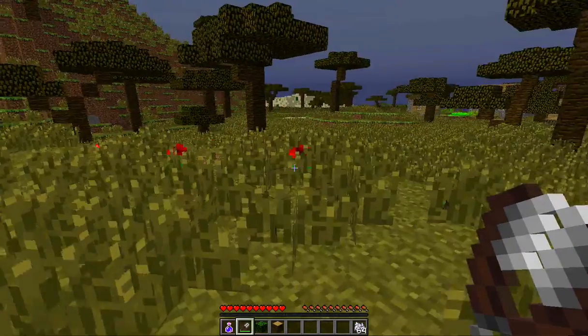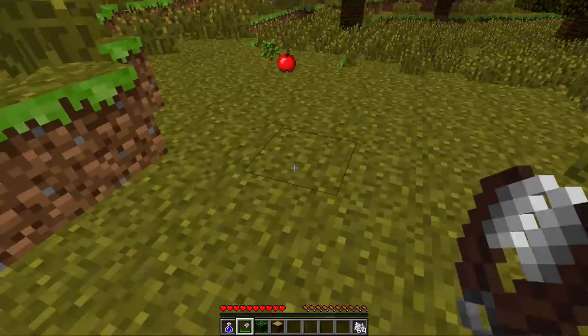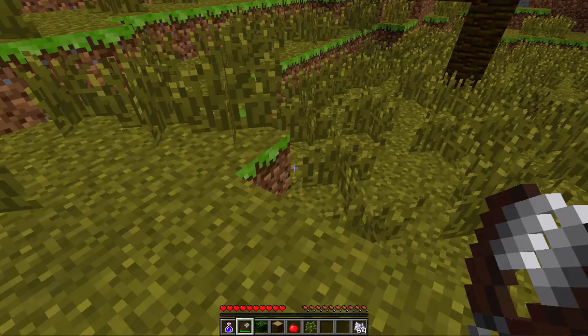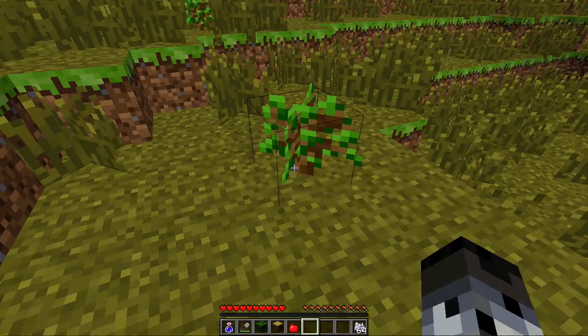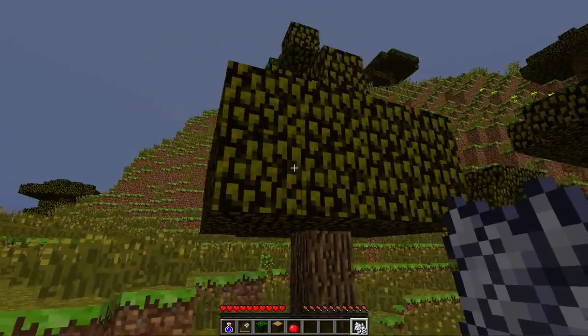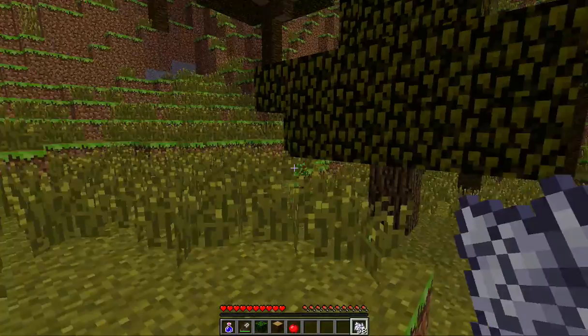The other cool thing — clearing over here — we also get apples falling out of them and we get oak wood saplings. So if we take the oak wood sapling, put it down and grow it, we just get a normal oak wood tree. The leaves are a different color because they have that dry texture.